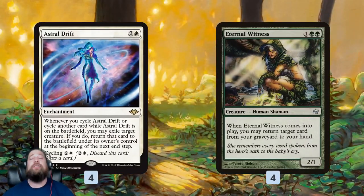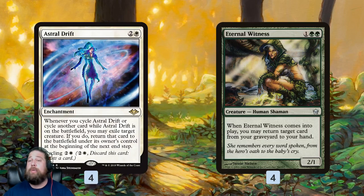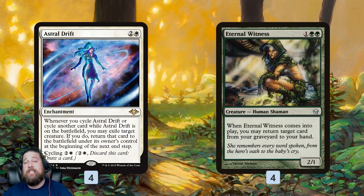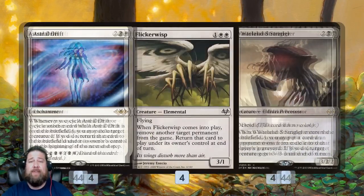Then we have Eternal Witness, which is about as grindy as it gets. The main trick is that with Astral Drift we can cycle a card to flicker our Eternal Witness, and when it comes back we can get back the cycling card to do it again — essentially giving us an infinite blocker. We block a huge creature with Eternal Witness, exile it, it comes back into play and gets back the cycling card. We can also just get back our good stuff that dies: if our Siege Rhino or Astral Drift dies, Eternal Witness gets it back from the graveyard.